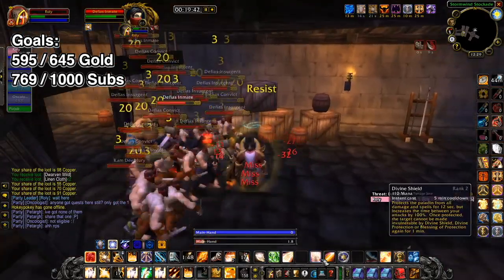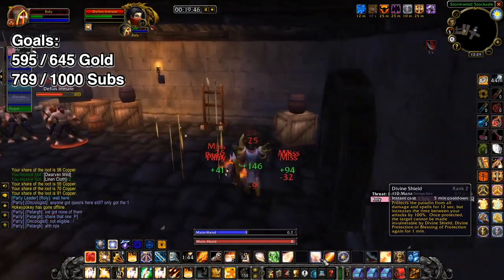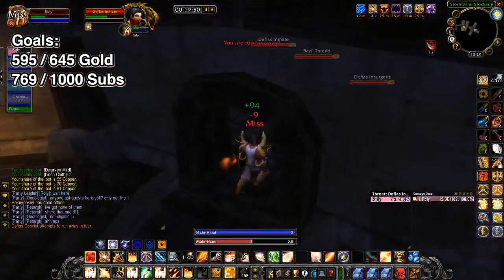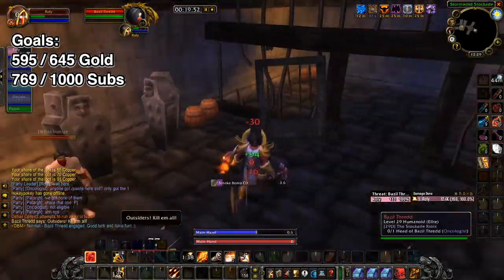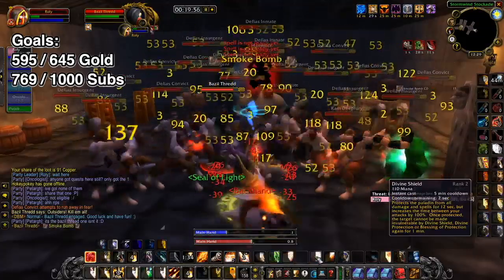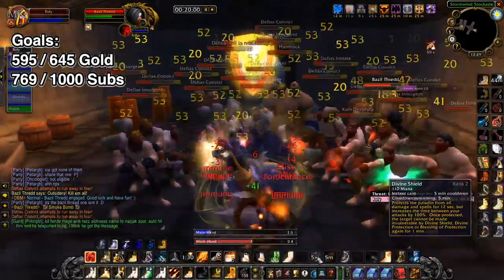These stuns are really something else - they really do make it a lot harder. I may need to use Bubble because of this. I mean, look at that, it makes it nearly unplayable. Actually I think we'll be alright. Drop that Consecration there we go, although we might have to bubble - yep, Bubble.